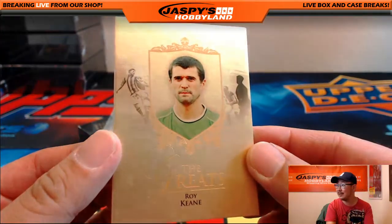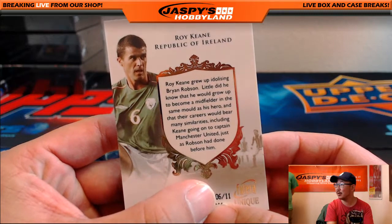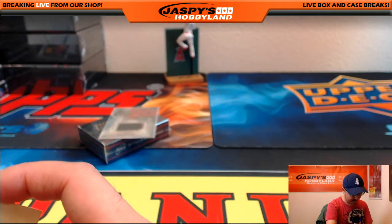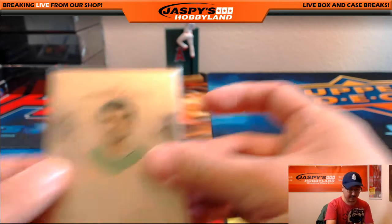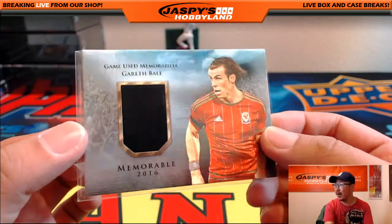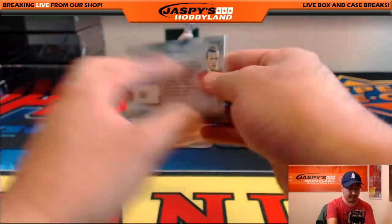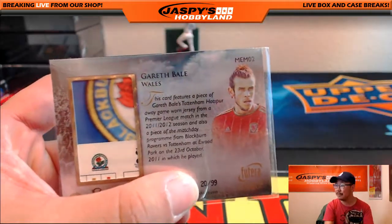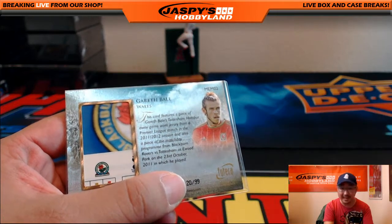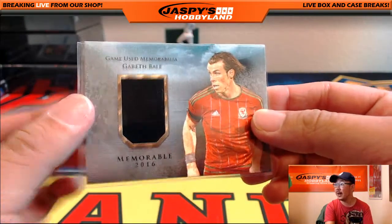Irish legend Roy Keane. I'm more of a Robbie Keane guy. Six out of 11 — there's Roy Keane. He has a pretty entertaining biography if you ever want a good soccer read. Manchester United guy as well. Wales had a really nice Euro performance — there's Gareth Bale of Wales, and a piece of the kit right there. 20 out of 99. It's a Spurs jersey shirt from a Premier League match in the 11-12 Premier League season, and the match day program on the back. Nice Gareth Bale.